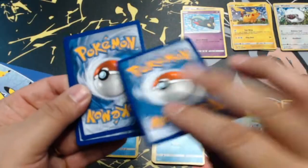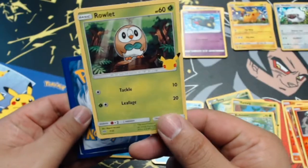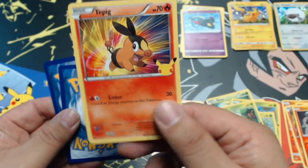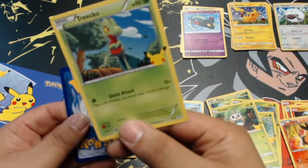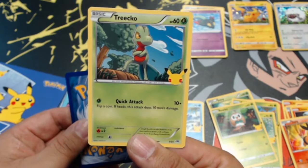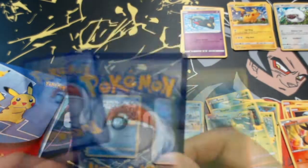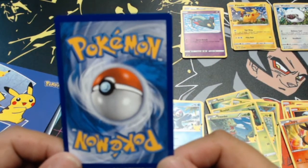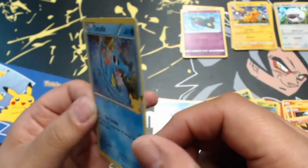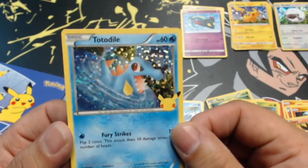Pack nine: first card a Rowlet, then Tepig, then a Treecko — and our hollow card is... a hollow Totodile! Not the Pikachu, but still exciting.